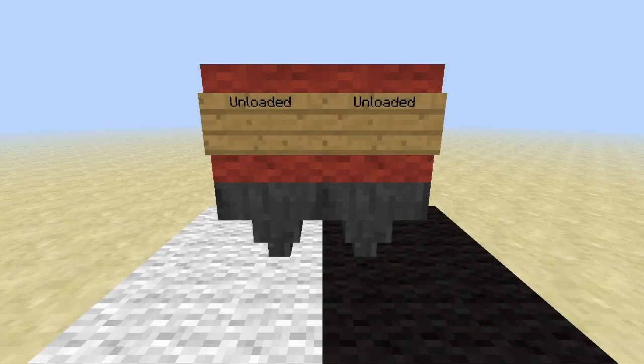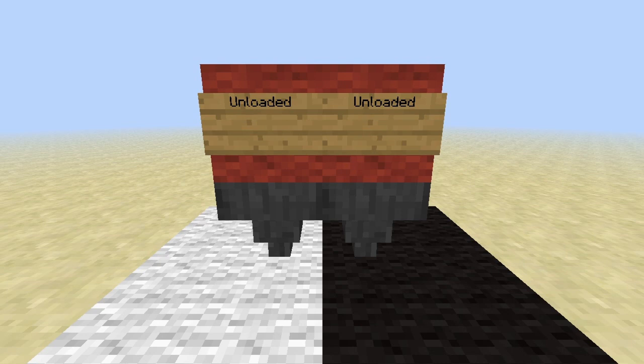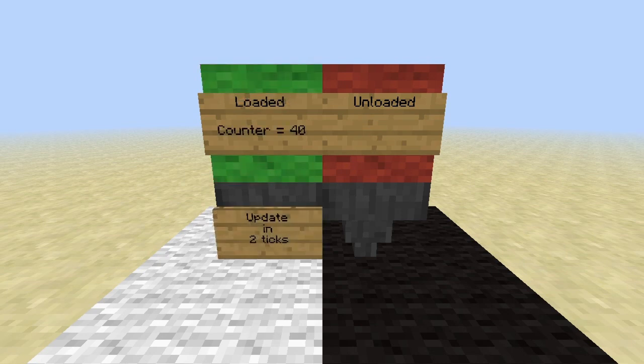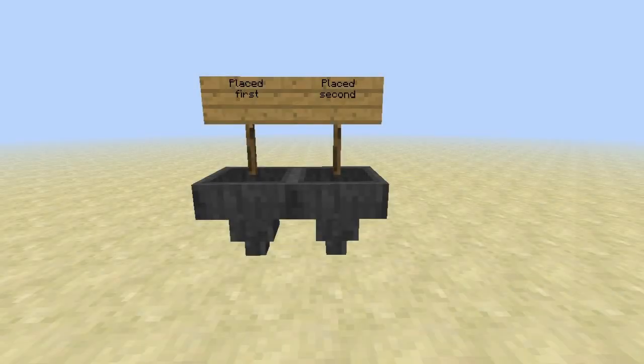Not quite. Imagine two adjacent hoppers in two different chunks. When both chunks are loaded at the same time, the hoppers will start their counters at different values. But when one of the chunks is loaded shortly after the first, the older hopper might have reached a value with an equal remainder to the new one, even if both started with different values. And of course if you just placed the hoppers without reloading, like in my previous example, they also might sync up.